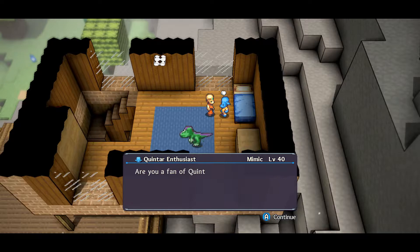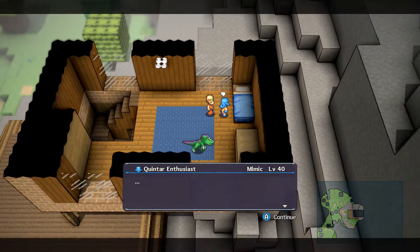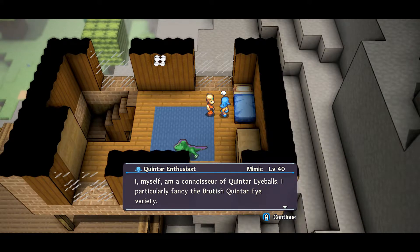He's going to want you to collect a Brutish Quintar Eye. This guy's also got some really funny things to say. I really love all these little things that the dev throws at you. But yeah, he's going to want some Quintar Eyeballs, and the one we're going to want is the Brutish Quintar Eye. I'm going to show you guys where to get that.